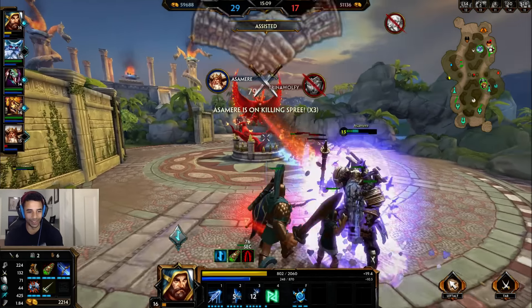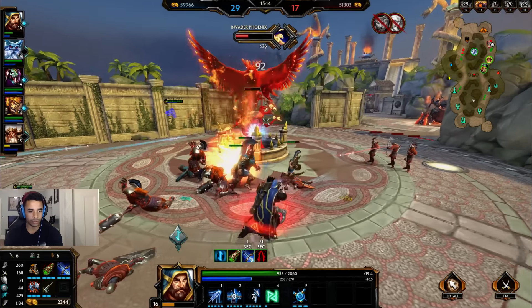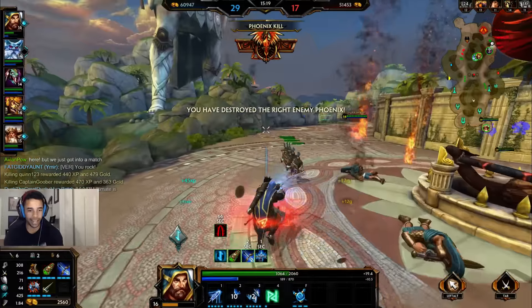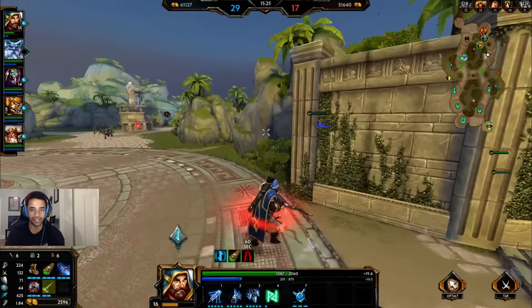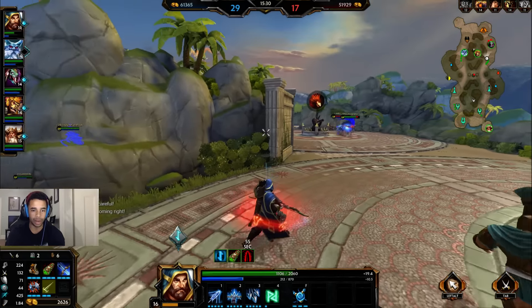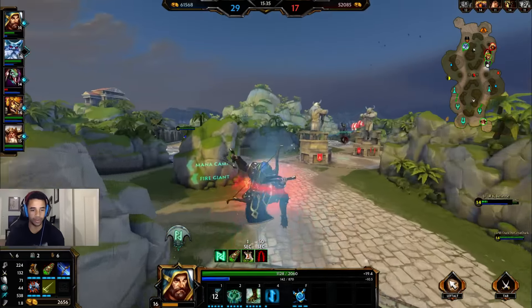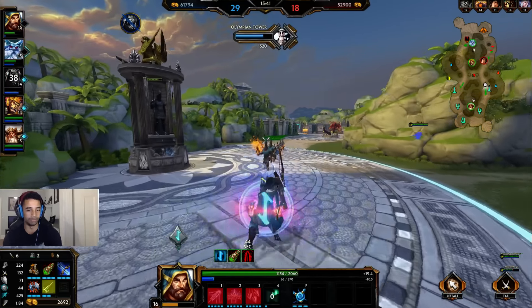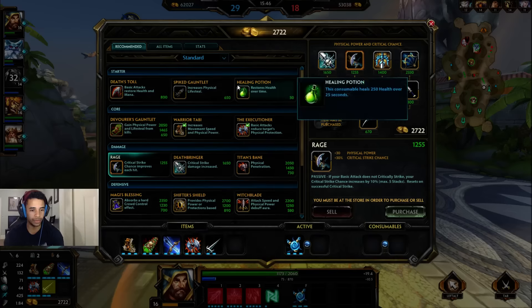Let me lifesteal here and get some health back. It doesn't work on the phoenix, and I'd rather take the phoenix down and then lifesteal. This game is definitely in our favor here. One thing I'll note is backing right here — this is a really close place to where their base is, and if your team isn't really committed to going full out you do not want to back there. That blink — get out of here! I am not dying today. Let me go ahead and get Rage.